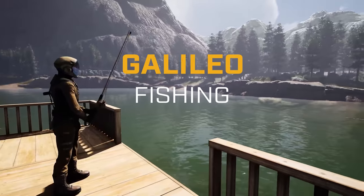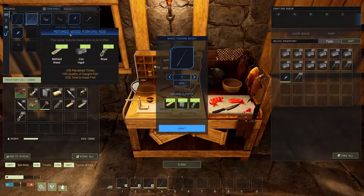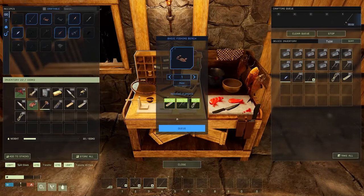Our hero feature of Galileo is the introduction of fishing to Icarus. To go fishing, prospectors will be able to craft a fishing rod from the new fishing bench, along with traps and lures.